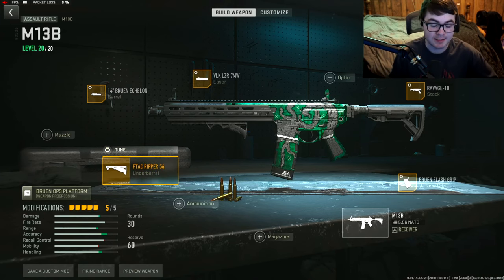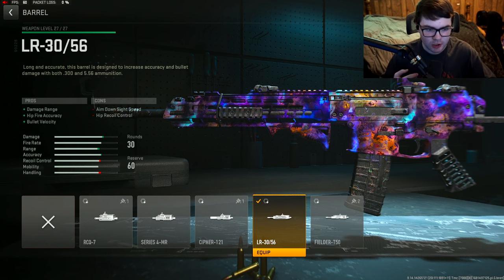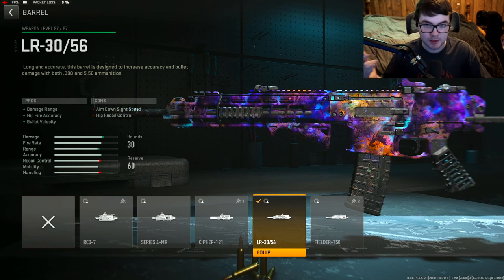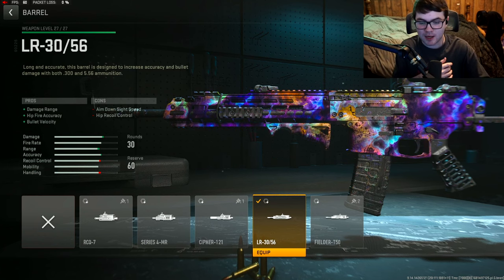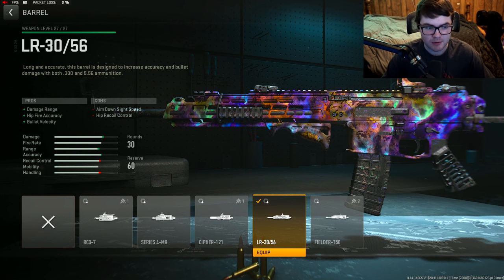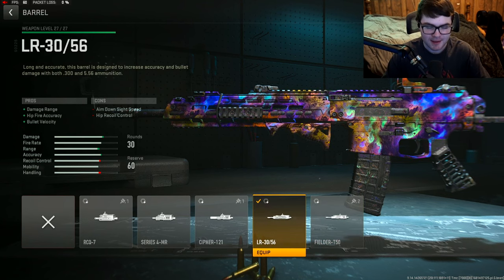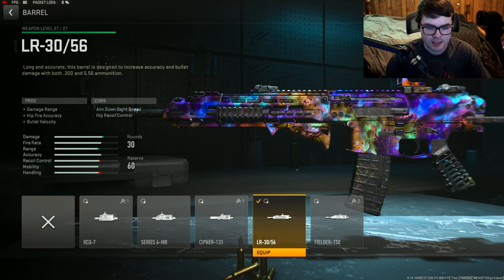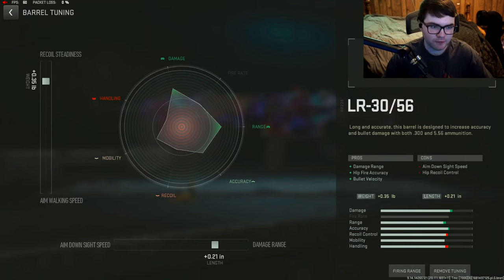That right there is the best M13B class setup you should be using for Season 3. Next up, we're going over the ISO Hemlock. You might be wondering why — this gun got significantly nerfed in Season 3 — but surprise, it's still one of the best assault rifles in the game, so definitely keep using it. First attachment: the LR-3056 barrel for damage range, hipfire accuracy, and bolt velocity. Tuning: plus 0.35 for recoil steadiness and plus 0.21 for damage range.